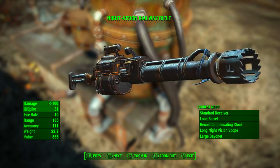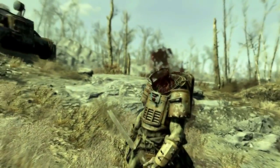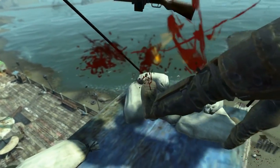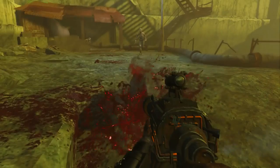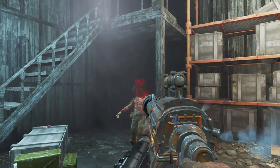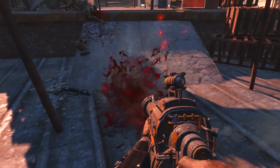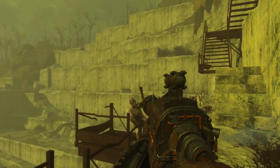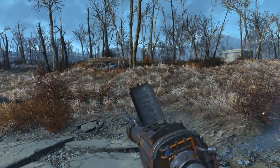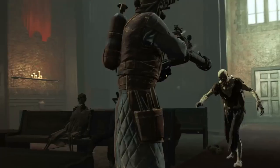Returning from Fallout 3, the railway rifle still uses railway spikes as projectiles. These are rarely found as ammunition, they are cheap to buy, and may be recovered from enemies slain using the weapon. However the railway rifle has become enormously more powerful than its last version in Fallout 3. It is also most effective in VATS, and it also makes a whistling sound during reloading.